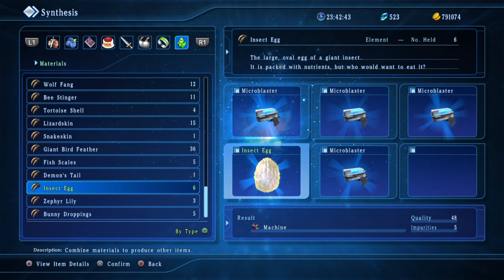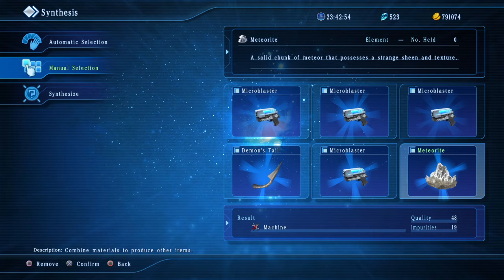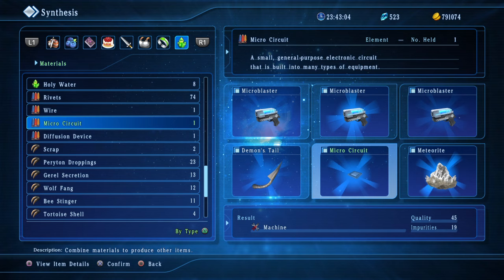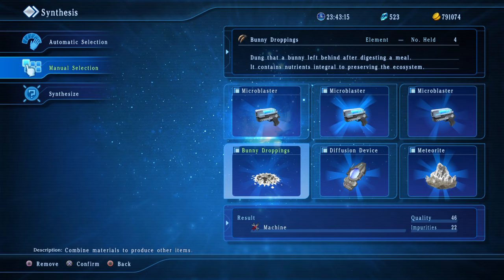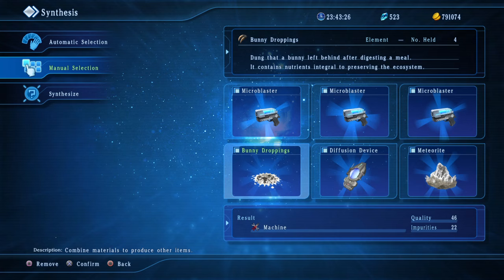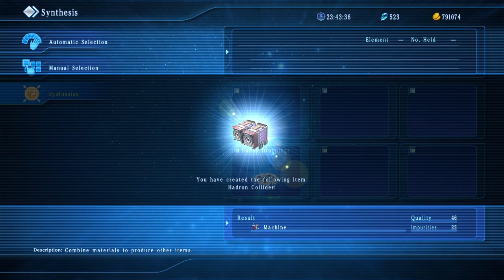I've got a demon tail in there at 48, and I need 46 or 47, so I need something to help. The micro blasters got me to 46. I saved right before this, so it might take a couple tries, but if I get the result I'm looking for I'll get the hadron collider. Bam — there it is, first try!